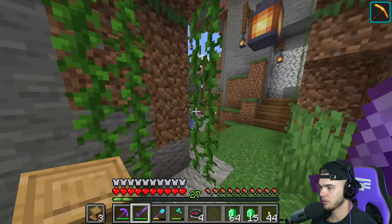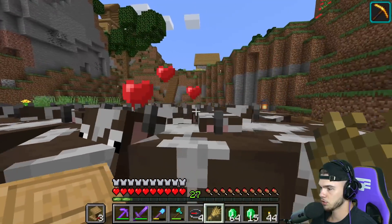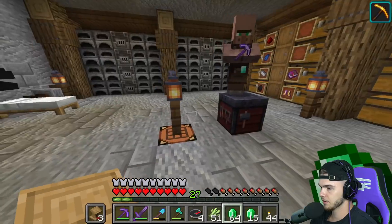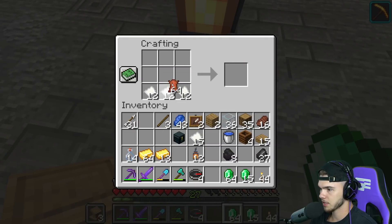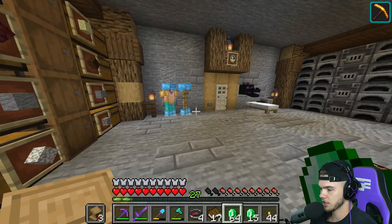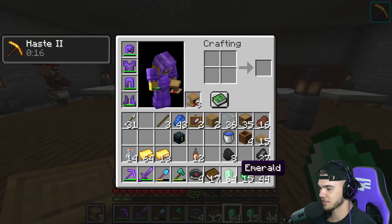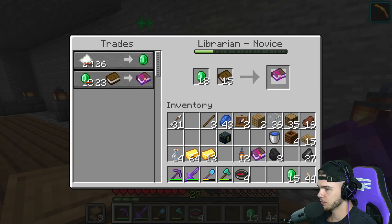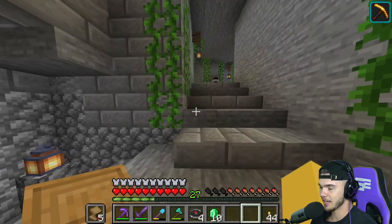I'm full out of books — we need to grab sugar cane and leather and make some. This is exciting, this is a huge move. Let's make the sugar cane into paper, leather on top — there we go. Let's make all of this into books — 17 books, that'll do the job. I'm buying as many Mending books as possible. First one — boom, two, three. That's all we can afford for now.